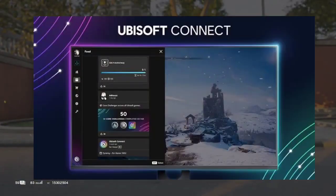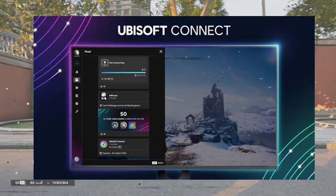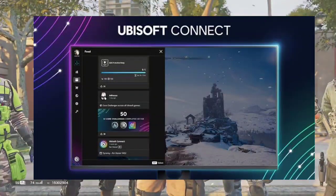3. Update Ubisoft Connect. Ensure that you have the latest version of Ubisoft Connect installed. Launch the app to automatically update it, or reinstall it if necessary.